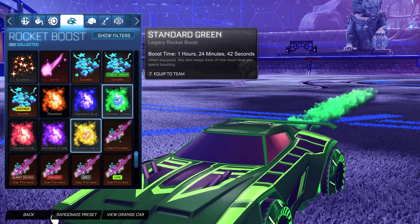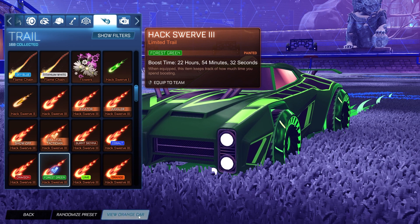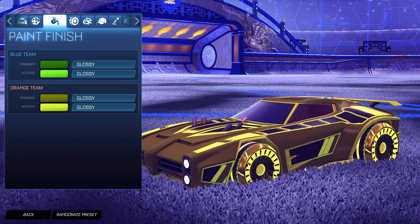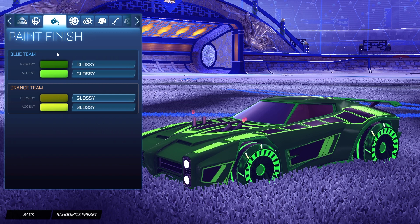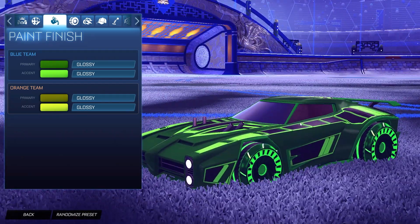For the boost: Standard Yellow for the orange side and Standard Green for the blue side, keeping it nice and clean. No topper, no antenna, no goal explosion. For the trail we have the Hacked Swerve 3 painted Saffron for both sides. The orange side looks incredible — the dark saffron and saffron accent with the Black Stratum Badge matches the Asic Inverted wheels perfectly. Same for the blue side: forest green primary with brighter forest green accent and the Black Stratum Badge matching the Asic Inverted pattern.